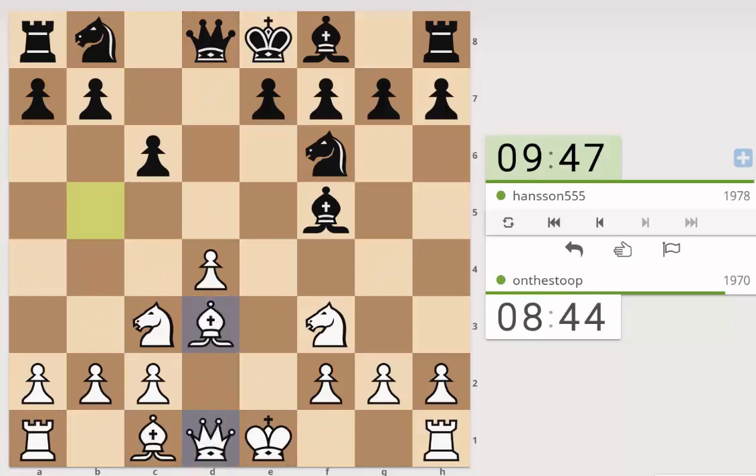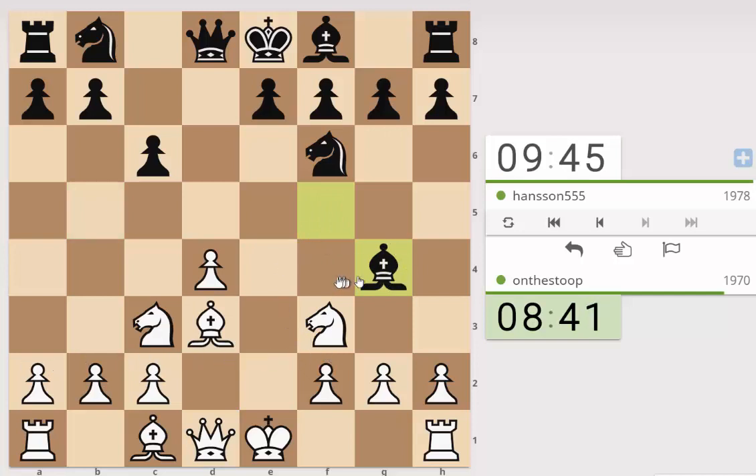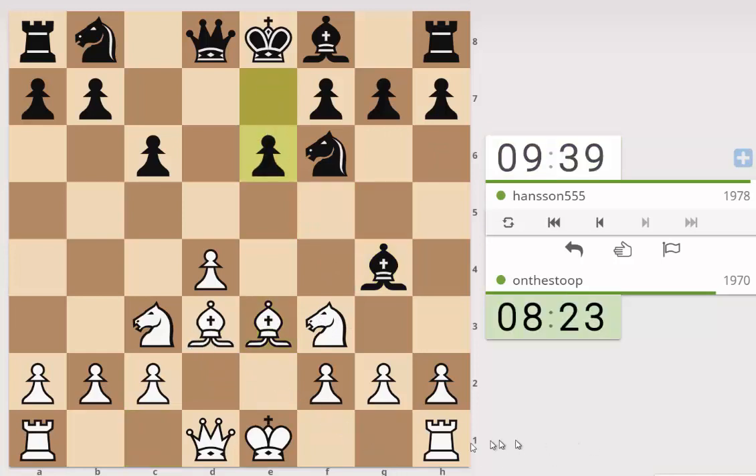We'll pre-move that recapture because we know we're going to recapture. And then he does move the bishop twice, so the question is whether there's any way to exploit that. Let's just try and work out whether bishop takes knight is a threat: bishop takes knight, queen takes, and then queen takes d4. It may be a threat, so let's respond by playing bishop e3. Now we may need to play bishop back to e2 at some point, but I don't think that's going to be a major problem. My plan is just to get castled here.